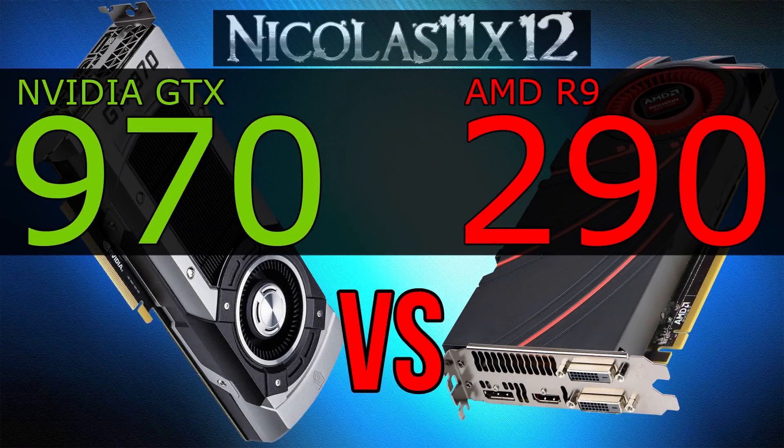Clearly the GTX 970 is the winner. The R9 290, however, didn't perform bad at all. There's not always a big difference between NVIDIA's new card, the 970, and AMD's old card, the R9 290. That's depending on the game though.